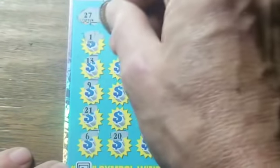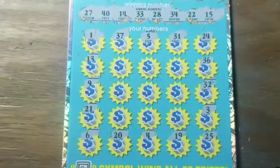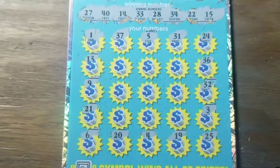Let's check the winning numbers since we didn't find a symbol. We had a 40 revealed. Lots of numbers to check: 14, 15, 22, 27, 28 — let's see those. Then 33, 34, or 40. Nothing.